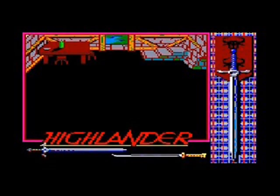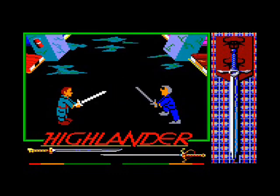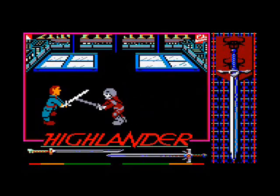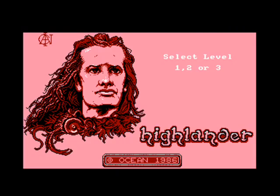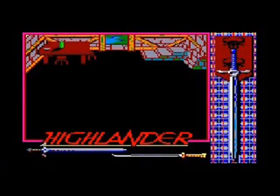Highlander is a fighting game divided into three different levels. In the first level, you face off against Ramirez. In the second level, you face off against Fazil. And in the final level, you face off against the Kurgan. But unlike most fighting games, you have to load each level into the computer separately.